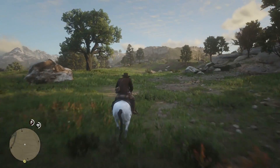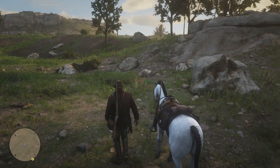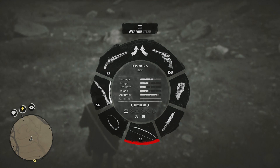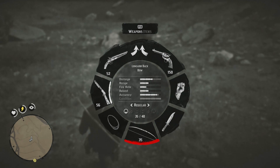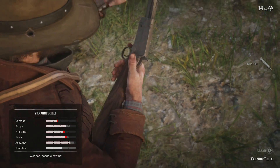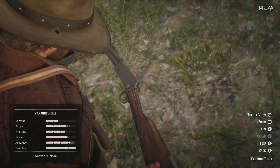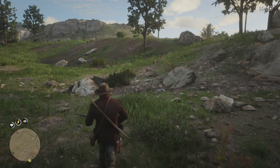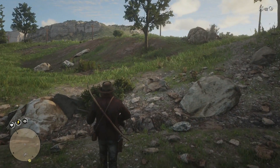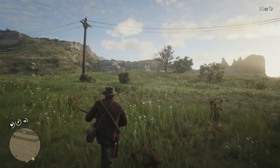We're going to stop our horse here and make sure we have our bow with the regular arrows. I haven't come across different types of arrows yet. We're also going to make sure we have the varmint rifle - I'm going to quickly maintain it because it needs cleaning. You can buy the varmint rifle from the gunsmith up in Valentine, which is the first town you encounter when you reach chapter two, along with the varmint rounds - the 0.22 caliber ones. You can also buy them at the general store.